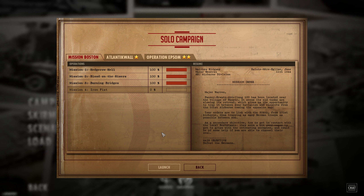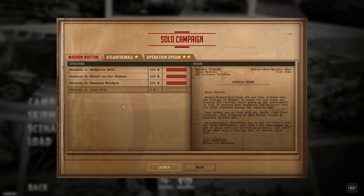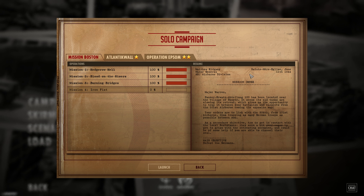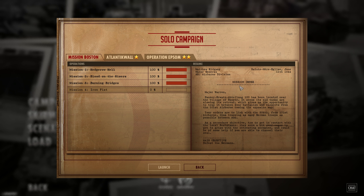Hello, this is Broyer, and welcome back to another episode of Let's Play Steel Division: Normandy 44. We are on the last mission of the Mission Boston campaign. Iron Fist is the name of this mission. It's the 11th of June, which is about five days after the D-Day invasion on the 6th.